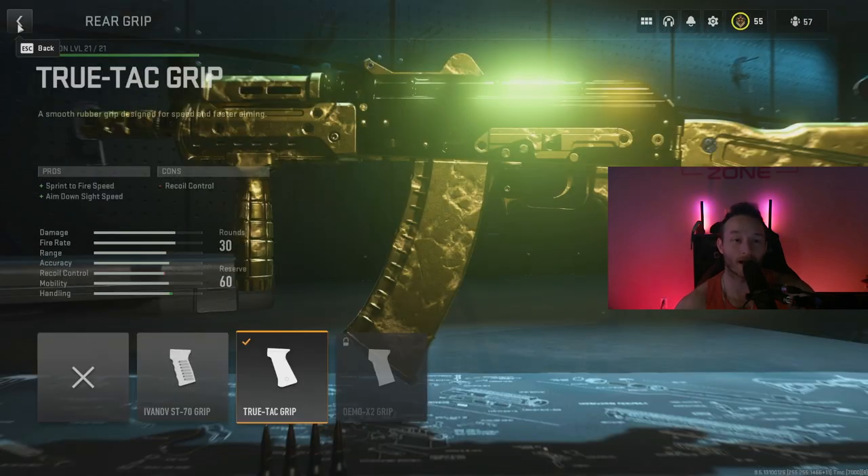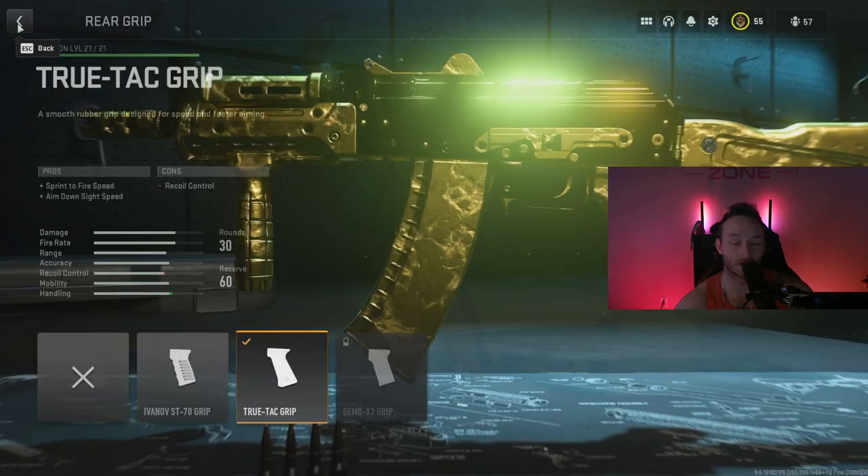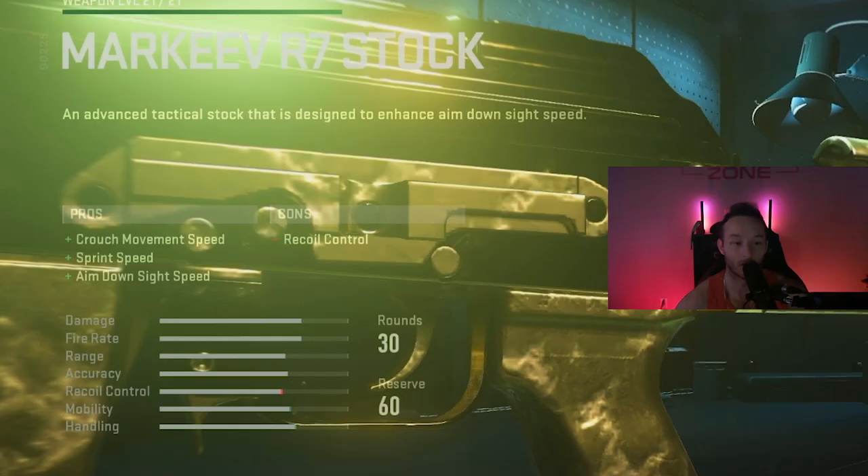For the rear grip, we're going to be rocking the True Tack Grip, which adds sprint-to-fire speed as well as ADS speed. This is just to help you with mobility and be able to move around the map a little bit smoother. And the last thing we'll be using is the Markeve R7 stock, which adds sprint speed and ADS speed, as well as crouch movement so you can try to strafe a little bit better.